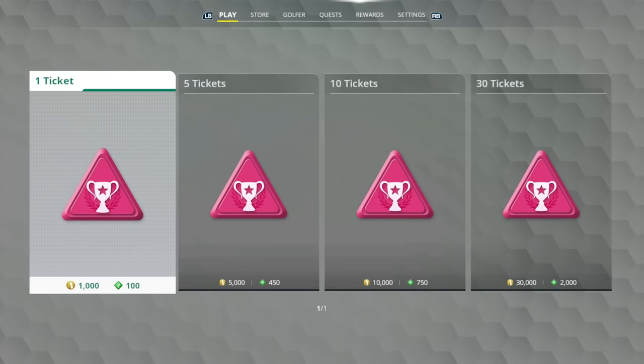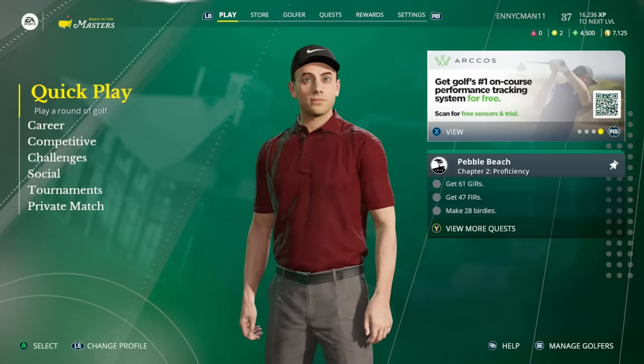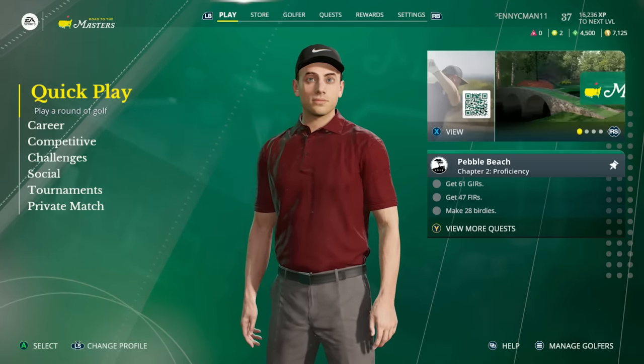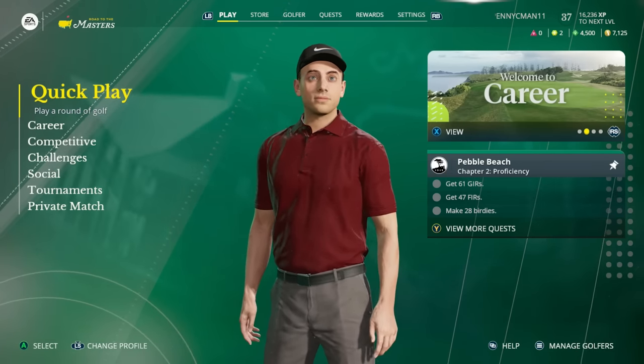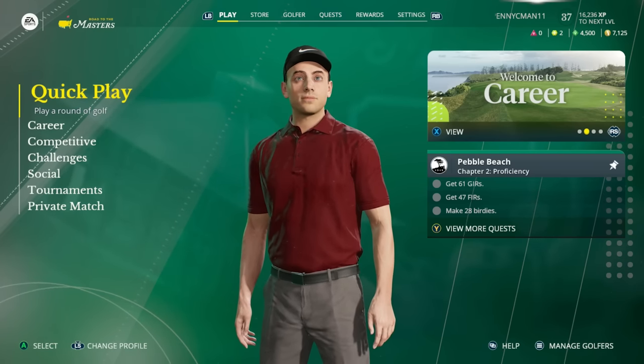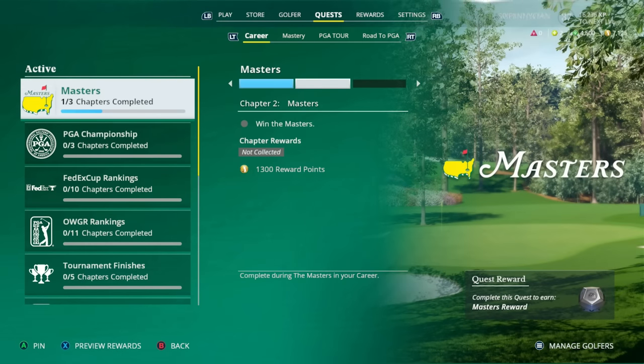So there you have it — after you've done the Coaching Academy challenges and the daily tournaments, everything you do in this game earns you experience. In Career Mode, as you complete quests you're going to get reward packs that you need to open in the menu. You get a lot of experience just by playing rounds in Career Mode. When you win tournaments and make cuts you're going to get reward points, which are key for buying club specs to improve your equipment and get further equipment boosts.